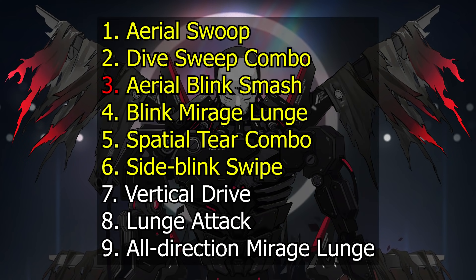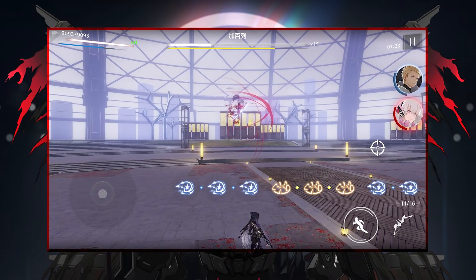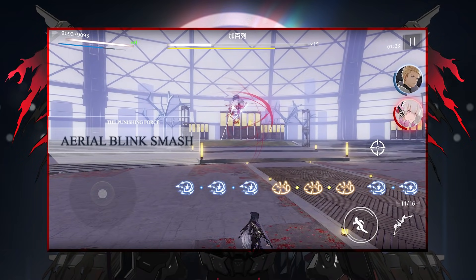For his next favorite move: the Aerial Blink Smash. When Gabriel flies up and starts having glitching effects, immediately dodge when you see it, because he's going to be plunging his weapon down on your position, followed by a ground smash.